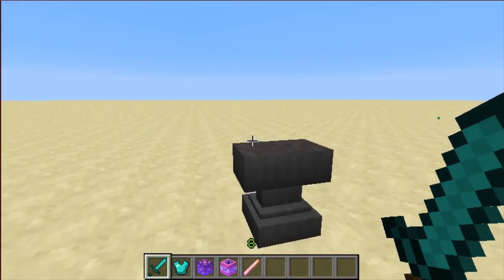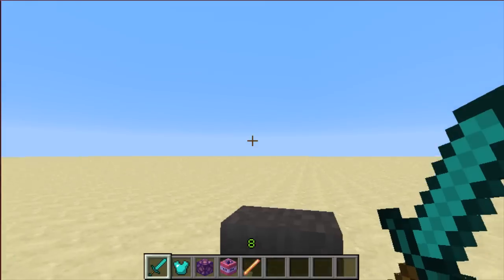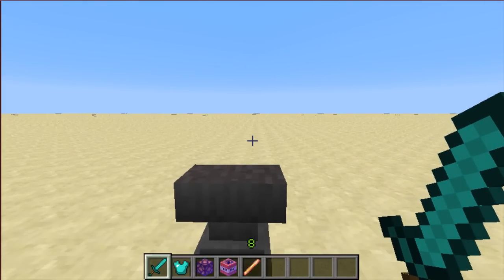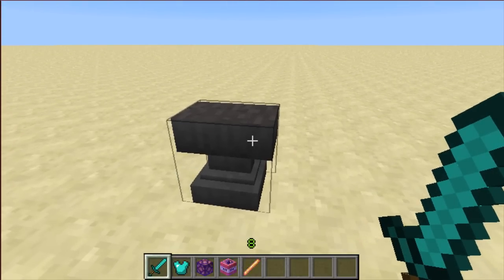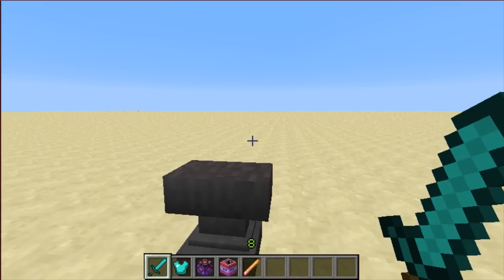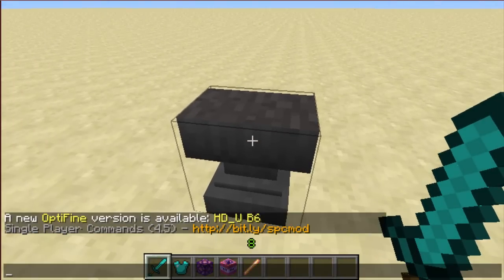Welcome to a tutorial on the easiest way to get custom enchantments on any item. In my opinion, this is the easiest way. It requires a mod called Single Player Commands, which I will have a link in the description to where you can download it. It's very simple once you have it. Single Player Commands adds a bunch of different commands that you can use in single player, and one of them is the slash enchant command.